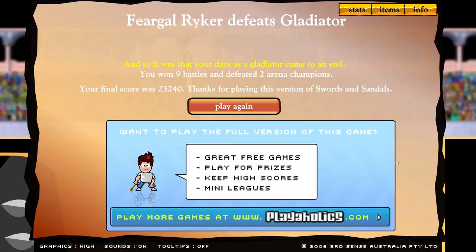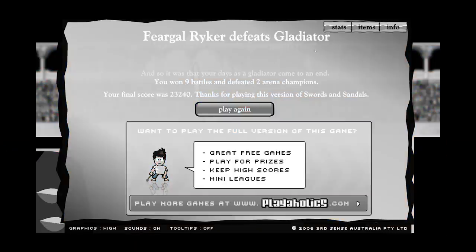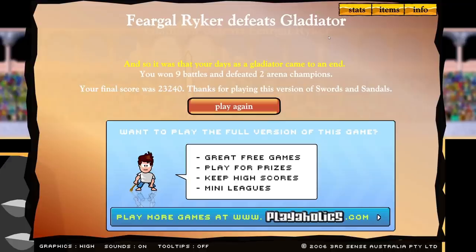What are you on about, game? It's done it again - you can literally see in the background 'gladiator defeats Fergal Riker.' The game's broken. I think I'm too good - the actual game is scared of me. But anyway, that was Swords and Sandals, a blast from the past. I might have to play the sequel - I feel like it was a little bit better and you could name your character. But let me know what you think, and if you have any other flash games that bring you that lovely nostalgia, let me know in the comments. I'd love to see what you used to play when you were younger. But for now, peace, love, and acorn heads - I'll catch you next time. Bye guys.